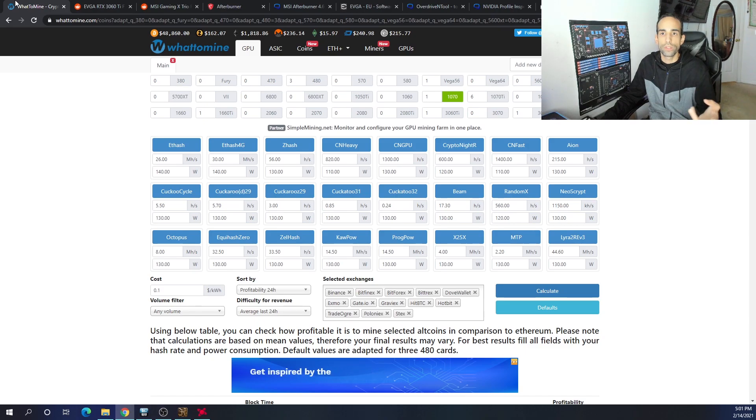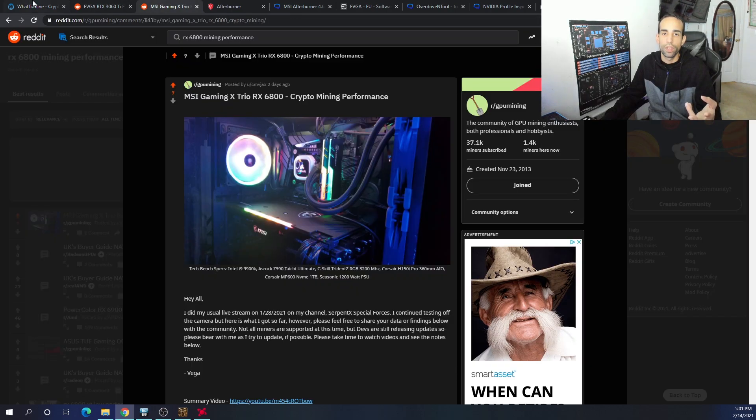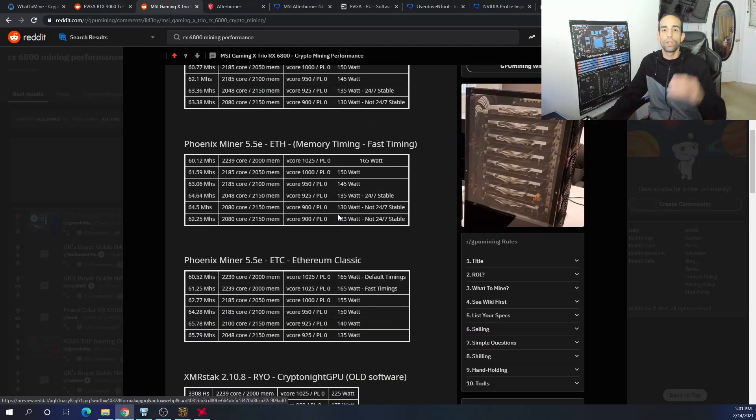I'll have more data as the channel grows on various GPUs. I did post data on the 6800 series on Reddit — if you can't find it on WhatToMine since they don't have the 6800 yet, check Reddit. I also have data on the 3060 Ti, 2080, and a number of other GPUs I've shared with the community, covering each algorithm, the clocks, memory, power limit, and voltage so you can see where your GPU should sit.